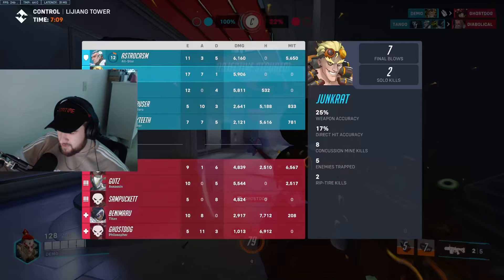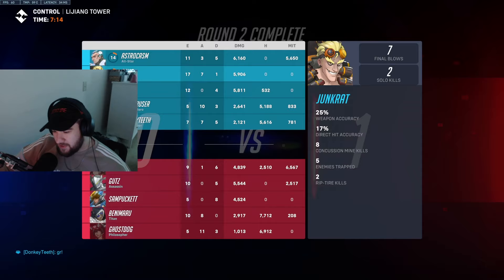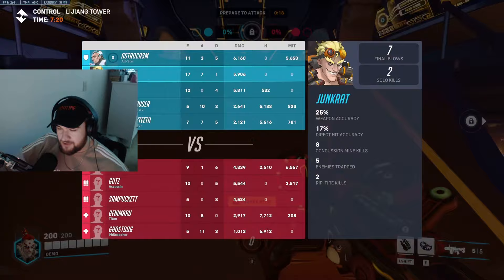Kiriko jumped into my trap. In that fight, you basically want to go after supports — use your mine to get up close into the support's face really quickly, like I did to Ana. You always want to be in Reinhardt's face as Junkrat. You're basically like Bastion: a huge counter to tanks since you're doing so much explosive damage.